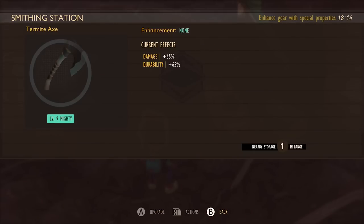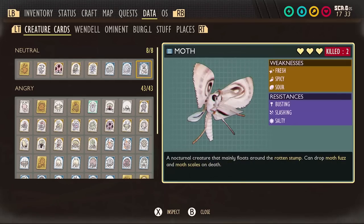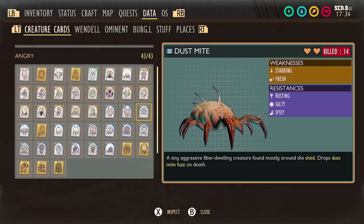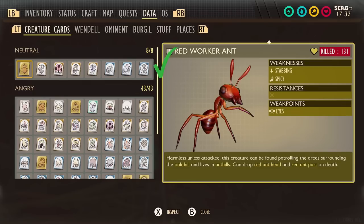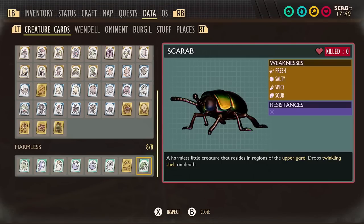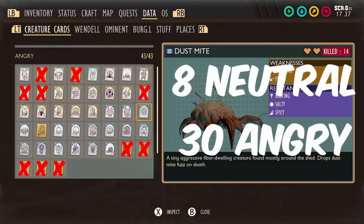Every single one of these weapons was upgraded to level 9 mighty. Next, we move on to the enemies that I decided to kill. It's going to be much quicker for me to tell you which enemies I didn't kill. I killed all of the neutral enemies and didn't kill any passive enemies. When it comes to aggressive enemies, I didn't kill bosses or enemies that don't respawn. The only other two enemies I didn't kill were the infected Gnat and the Lawnmite, as the weapons were one-shotting them, making it hard to time. That leaves us with 8 neutral enemies and 30 aggressive ones.